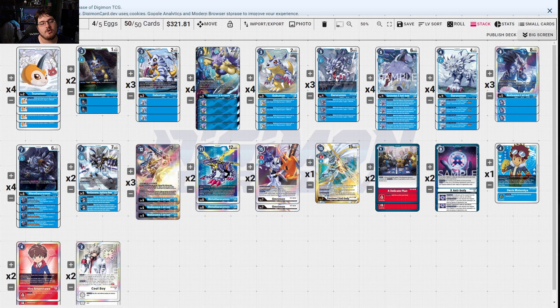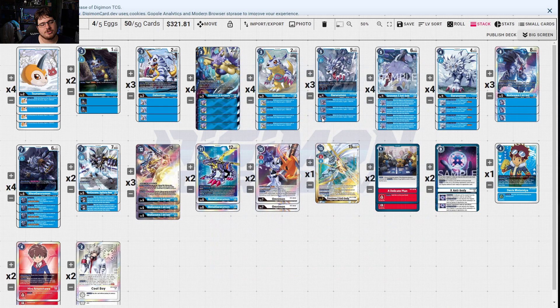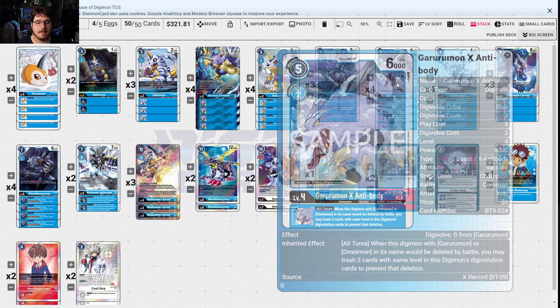Garurumon all turns gains an extra 1000 DP. When digivolving, if this has Gabumon in its digi-evolution sources, gain one memory — same tradeoff as the Agumon line. Make sure you have the regular Gabumon and not just X Antibody Gabumon, because X Antibody Gabumon does not count for that gain-one-memory effect. It will screw you up if you don't time this right.